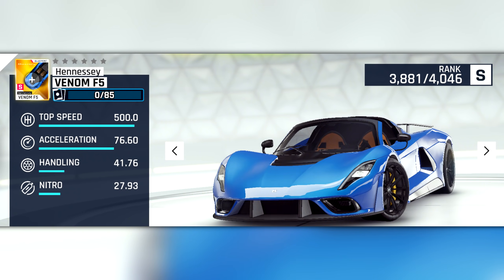Our second new S-class car of the update is the Hennessey Venom F5, the new fastest car in the game. At stock, it is 10 miles per hour faster than the Yesco, has better acceleration.